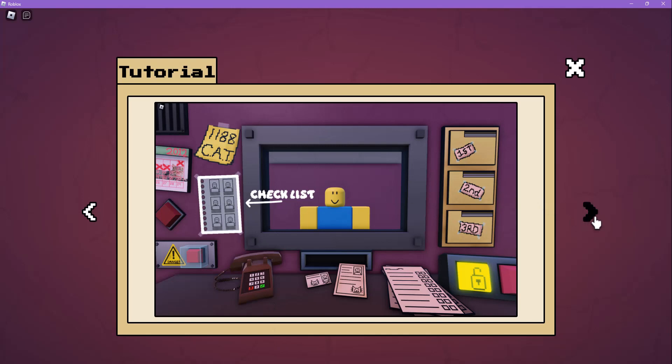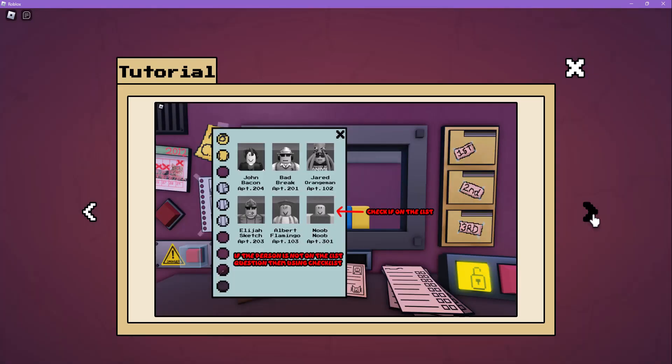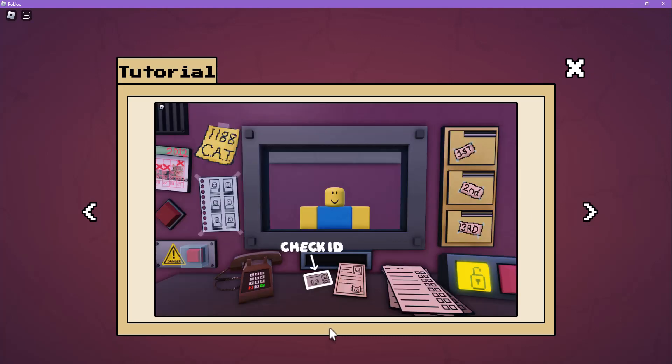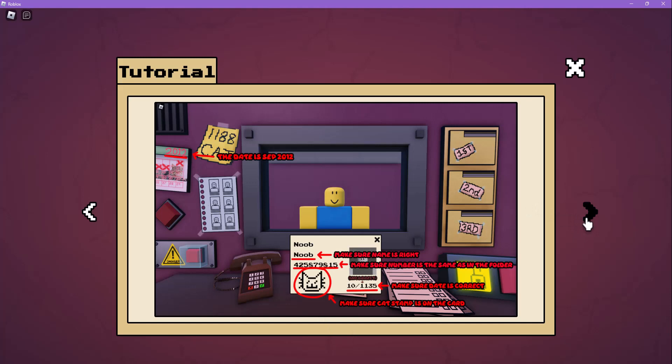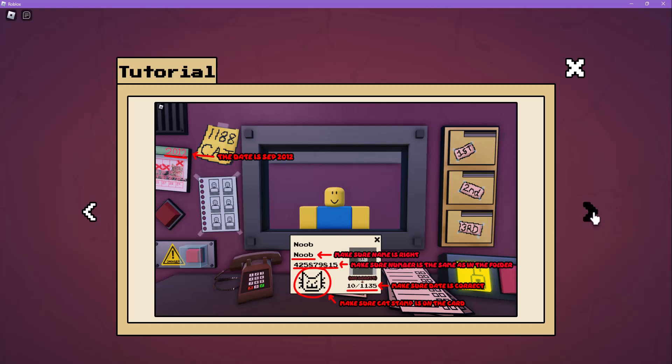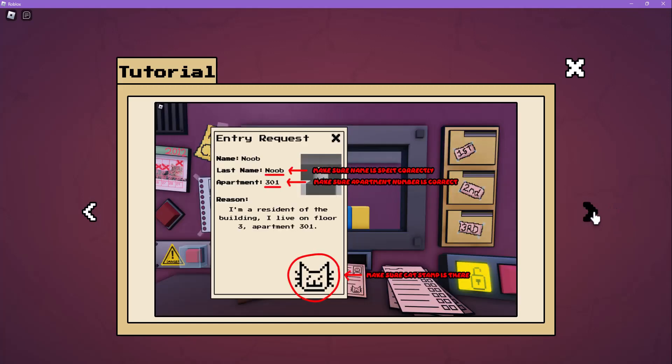So here's the checklist: check if they're on the list; if not, question them using the checklist. Check the ID — the date is September 2012. Make sure the name is right, the number matches the folder, the date is correct, and the CAT stamp is on the card. Check the entry request.